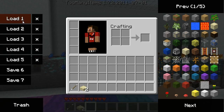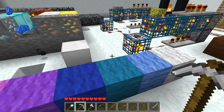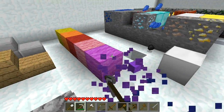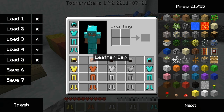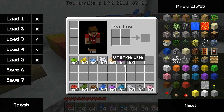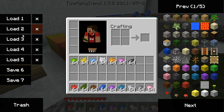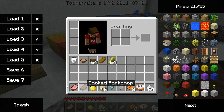I have some loads over here for you. Load one — these are all the equipment, and that's how you hold them in hand. Load two — the armors and everything: diamond, chain, iron, leather, and golden helmet, golden armor. All the dyes over here. All the food, cake and everything.